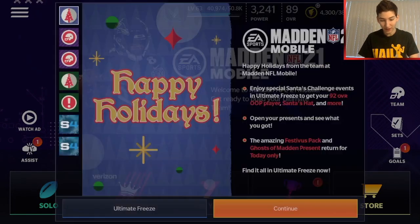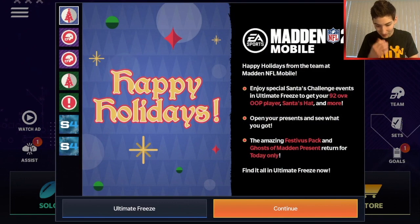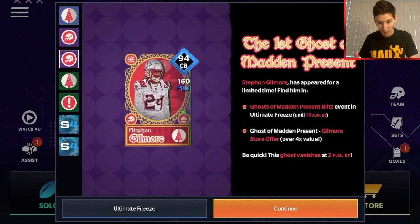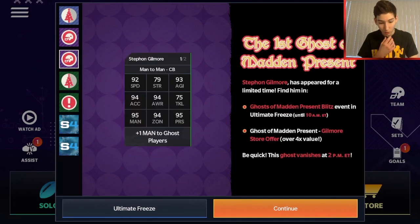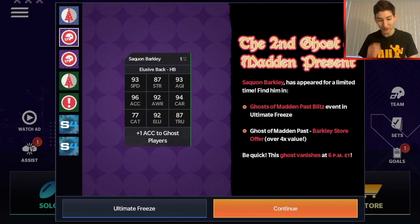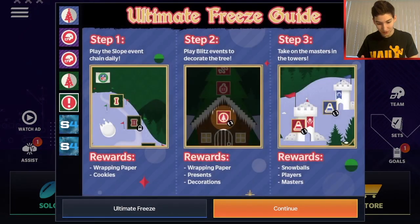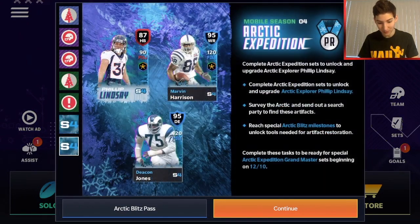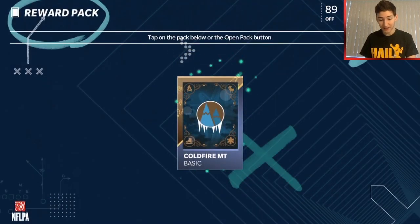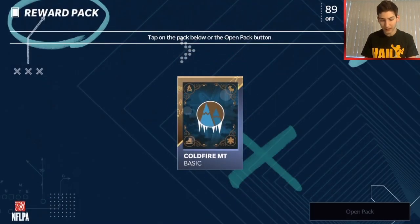Happy holidays - I'll collect that. Saquon Barkley halfback is our new Ghost of Madden present. We've got two new cards: cornerback Stephon Gilmore who looks really nice, and halfback Saquon Barkley with 96 Excel, which looks insane. Go through the news to make sure there's nothing important. Happy holidays - it's time to open your presents, so let's continue and get right into that.